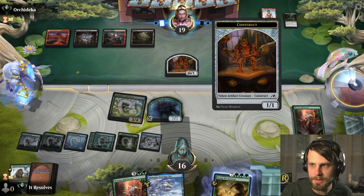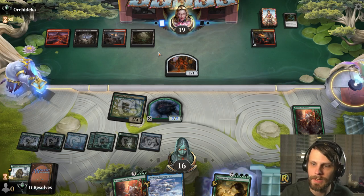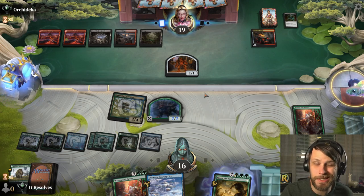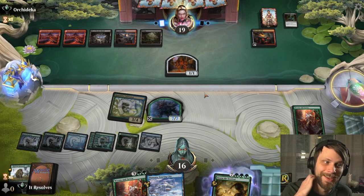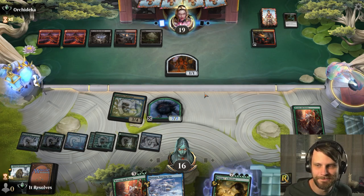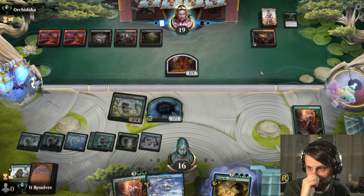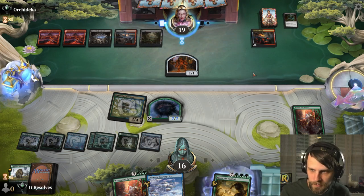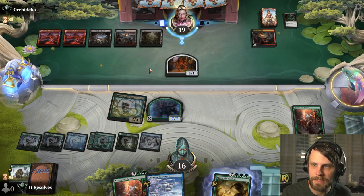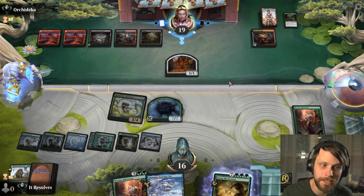They really value this 1/1 engine they have going on — they didn't block. It's only 3 damage, I suppose. I don't really want to proactively deal with it, because at some point they kind of just have to block a giant 7/7. It shuts off a 1 damage engine, which doesn't seem like it's fast enough. I would love to get to Storm the Festival before they can Hive of the Eye Tyrant. I guess they can now, but that's going to take their turn.